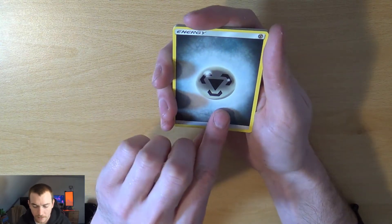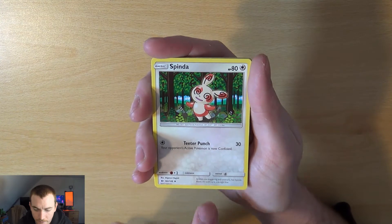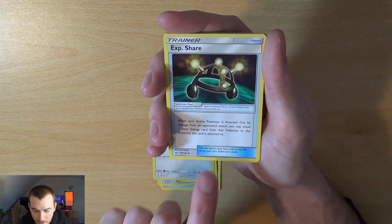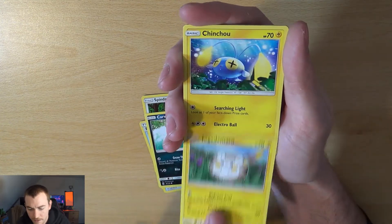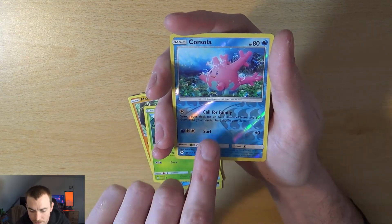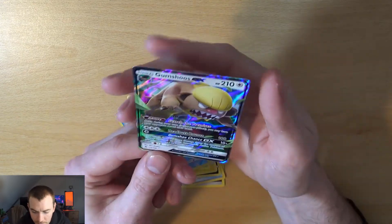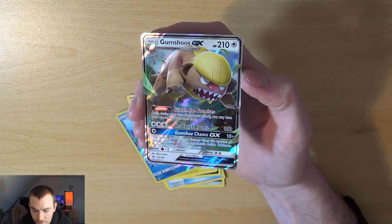Steel, Lily, Spinda, XP Share, Carvana, Togadamaru, Chinchou, Makuhita, Caterpie, Reverse Corsola, and... Gumshoos GX. Not one of my favourites, but the GX.